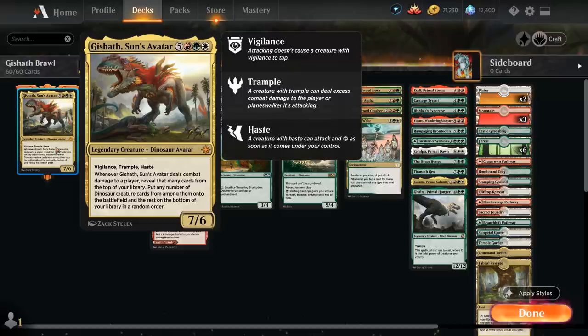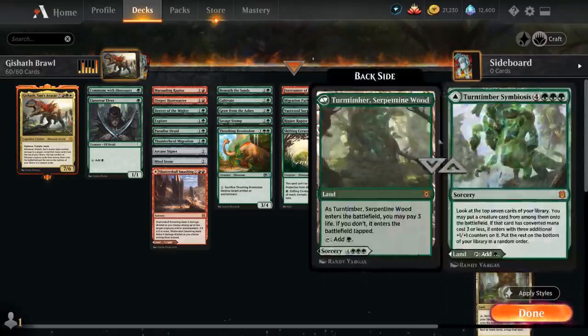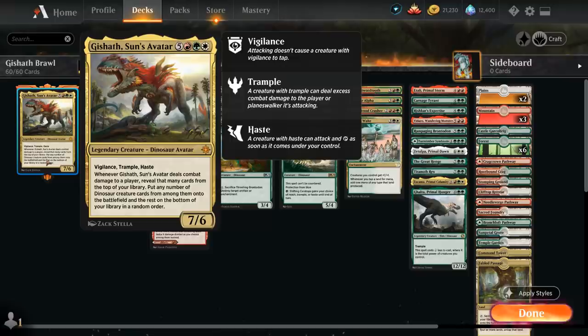Gishoth is an 8-mana 7/6 Dinosaur Avatar with Vigilance, Trample, and Haste. Whenever Gishoth deals combat damage to a player, we can reveal that many cards from the top of our library and put any number of Dinosaur creature cards from among them onto the battlefield. So Gishoth rewards us for playing plenty of expensive dinosaurs, and there's no shortage of them. We also need a lot of ramp to cast Gishoth in a timely fashion.